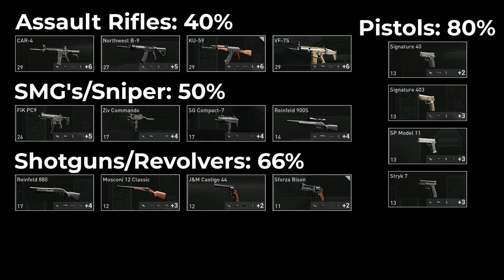So all the pistols are 80%, all the revolvers are 66%, all the SMGs are 50%. But what's confusing about this is the fact that the way this is calculated is really kind of weird because it doesn't take into effect the ammo skill.